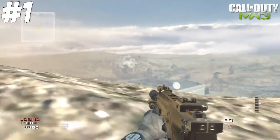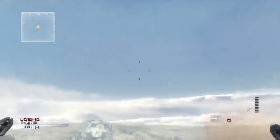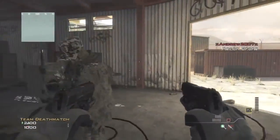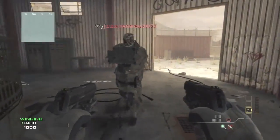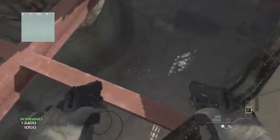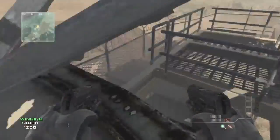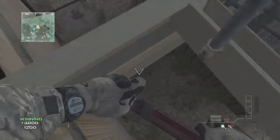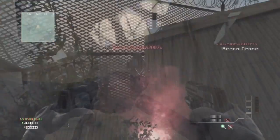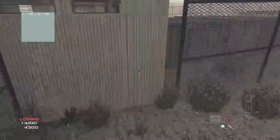For number one we are back on Modern Warfare 3 on the map Dome. This is a knife lunge to get out of the map, found by me and Andrew. It used recon drones — you need two of them, so it wasn't really practical for online, but it was still a really cool glitch and fairly easy to do if you knew how to knife lunge. My video for this pretty much went viral, getting almost a million views, as well as another guy's video that got over a million views. Overall it was a really successful glitch and a lot of fun.